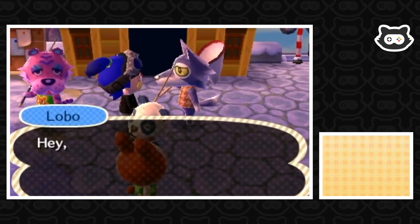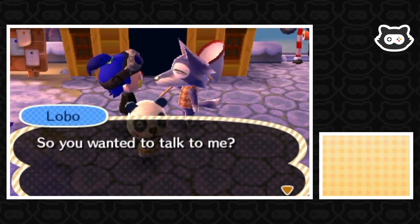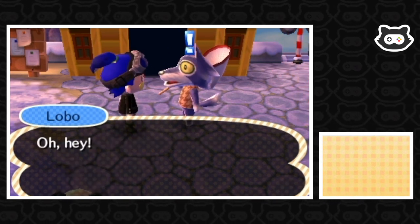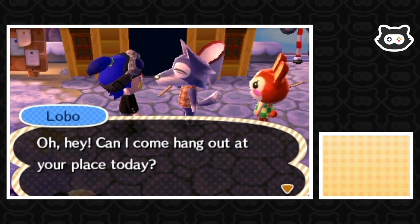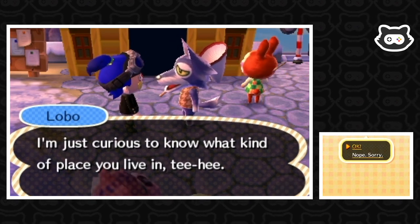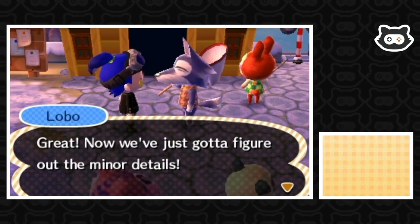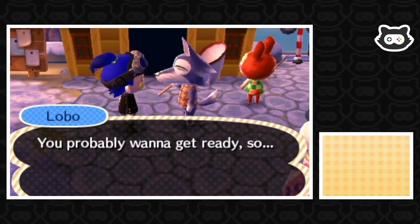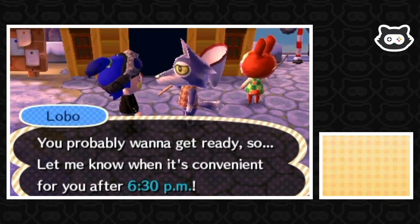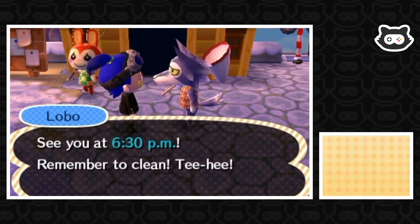Lobo: 'Hey hey Maury, I'm impressed to see you surviving.' Why's Lobo always doubt our survival? 'So you wanted to talk to me - we sent you a letter the other day, you haven't even acknowledged it yet. Can I come hang out at your place today? I'm just curious to know what kind of place you live in.' 'Can we go there now?' 'You've just got to figure out the minor details - let me know when it's convenient for you, after 6:30.' We probably won't be on by then. 'That's perfect for me, see you at 6:30 PM. Remember to clean!'